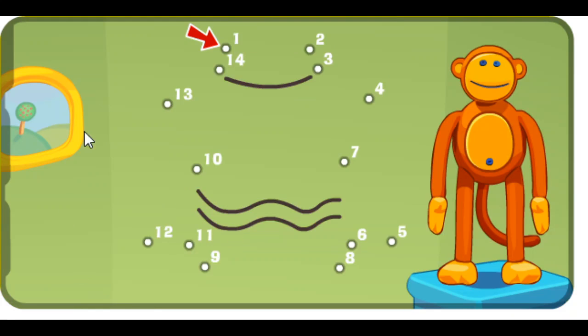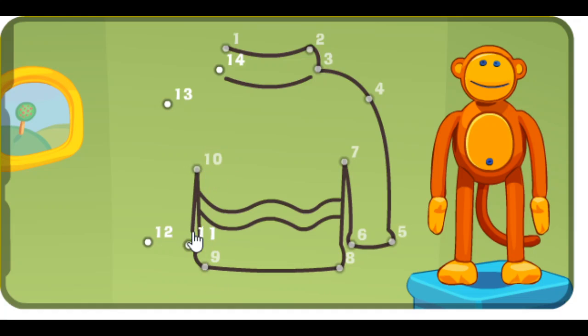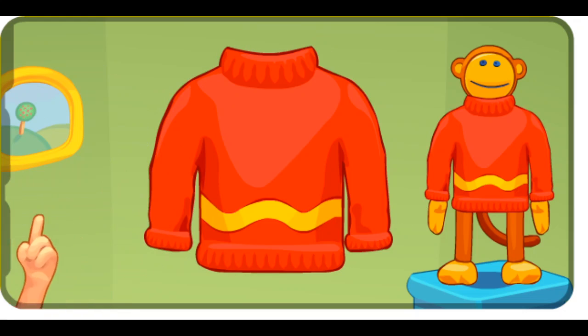Connect the dots from smallest to biggest to see what it is. One, two, three, four, five, six, seven, eight, nine, ten, eleven, twelve, thirteen, fourteen. What is it? Fourteen. Poco pippity puff. It's a sweater.